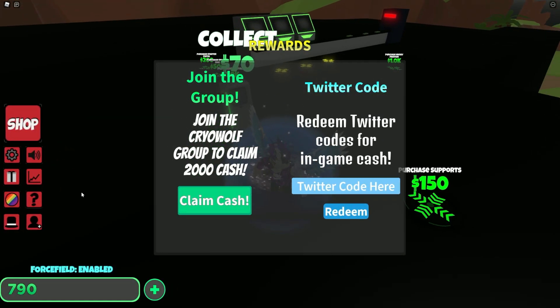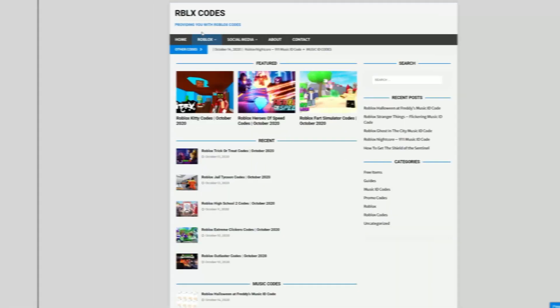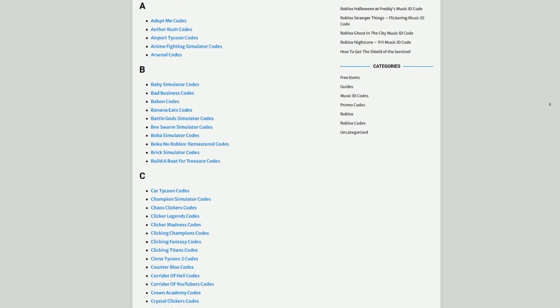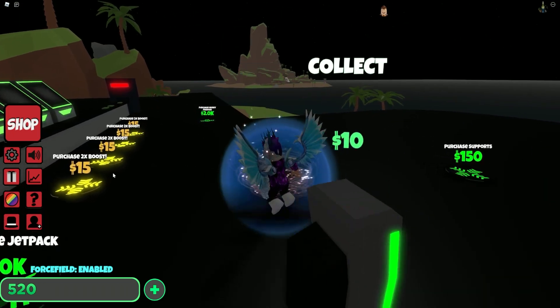Are you tired of watching YouTube videos just to find Roblox codes? I've got a solution: rblxcodes.com. On the website you can find game codes, music codes, and guides — there's tons of stuff to check out. We have codes for over 300 Roblox games, so if you need a code for a game, it'll be there.